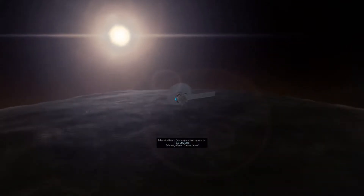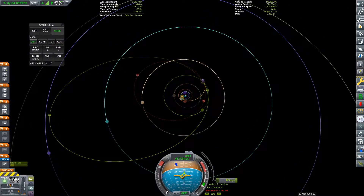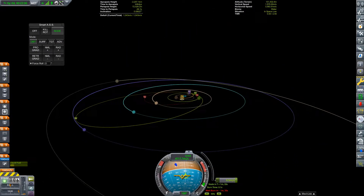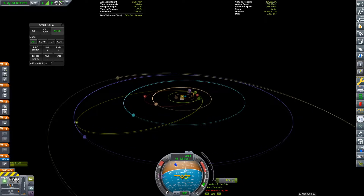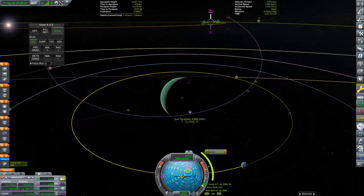In the last episode, we sent a probe to Moho, meaning that we've sent probes to all four of the inner planets in the Kerbal system. We're not gonna stop there though. Beyond the orbit of Duna, there are four gas giants and one really distant dwarf planet. So what better way to kick off exploration of the outer solar system than by visiting the largest planet, Joule.